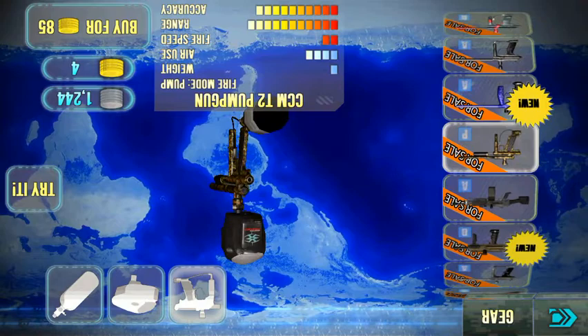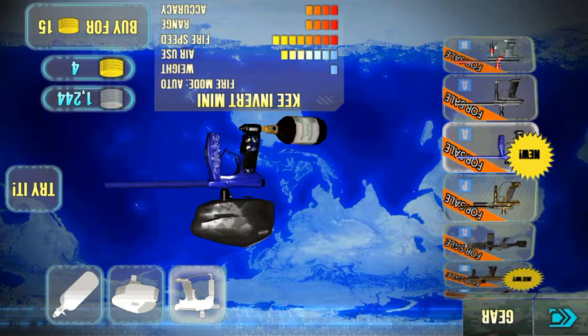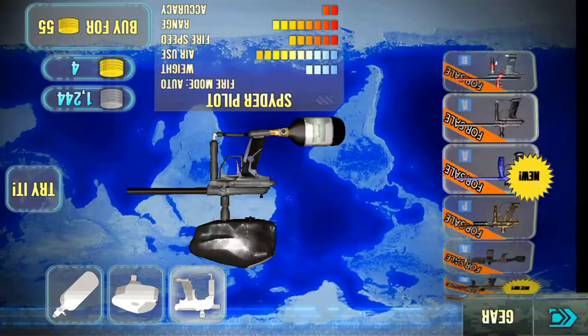The punk gun costs 85 gold but it sucks — it's terrible. The Key Invert Mini is kind of like a mini version, as the name says. It's not a bad gun but for 15 gold — which is maybe worth about 50 cents — it's a terrible value.